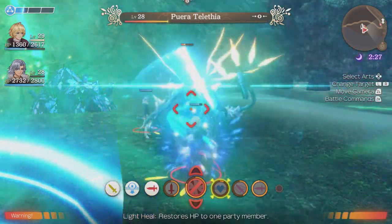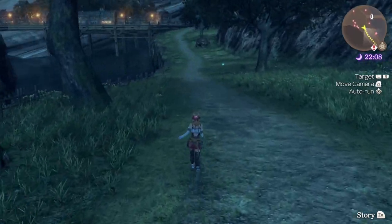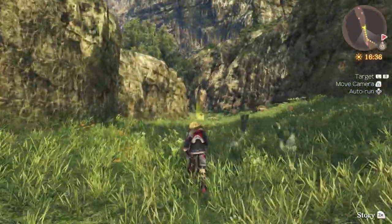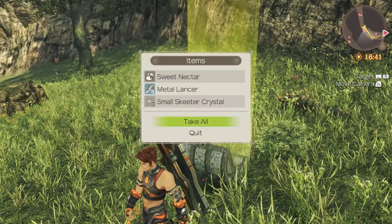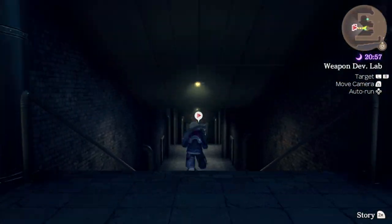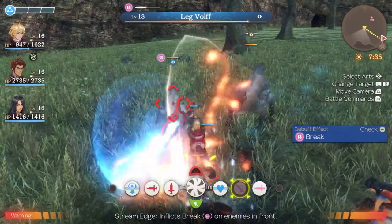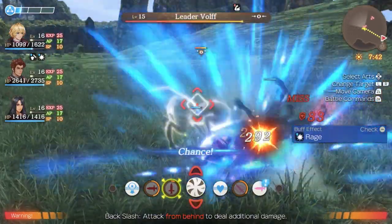Gameplay. Where to even begin? I think a better place to start than any would probably be the basic controls, movement, and other miscellaneous things I noticed. Something I was shocked to find is that Definitive Edition doesn't actually support full 360-degree movement. I expected this to be something Monolith would touch up, but unfortunately it remains in the state it always has, which kind of sucks. Being stuck in between two directions you can move in with your analog stick is incredibly jarring, and it makes the game feel a bit more dated than it needs to be.